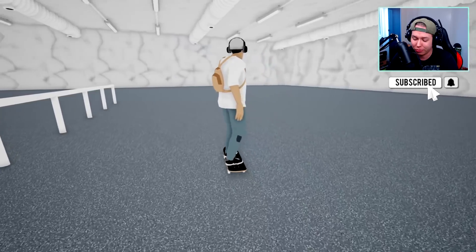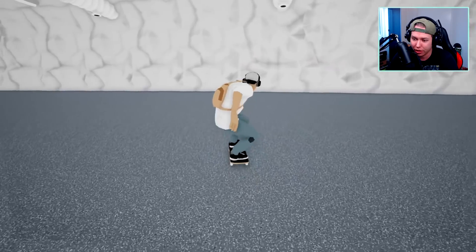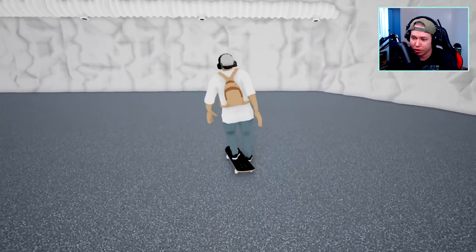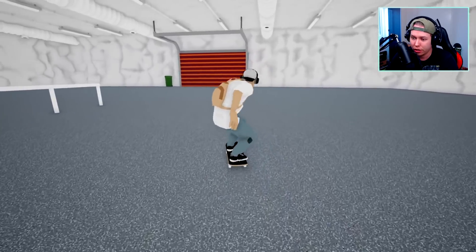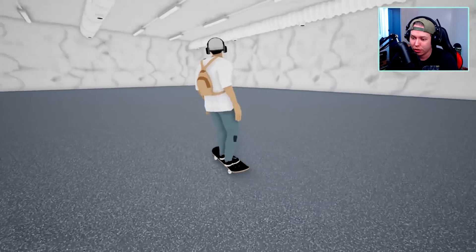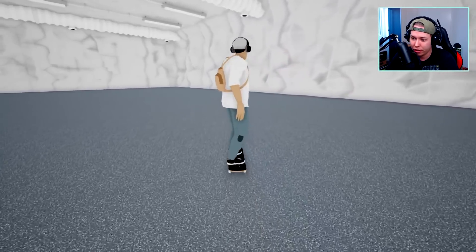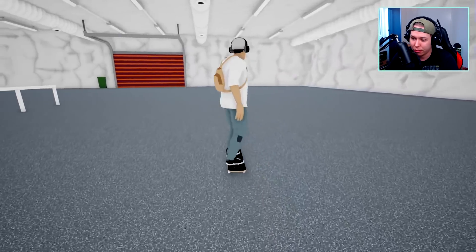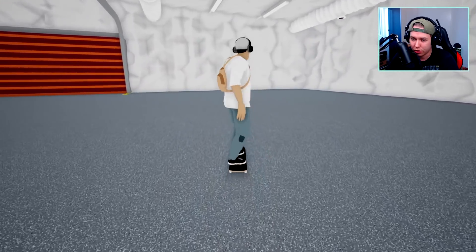You do tricks by hitting X, and if we go left that's a kickflip. You can also do this in the air after an ollie — that's gonna give more height. Let's check out all the flip tricks: heel flip, pop shove-it, frontside pop shove-it, barrel flip, and barrel heel. These are kind of hard to do with the d-pad.